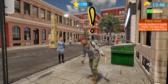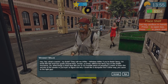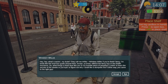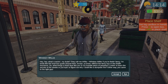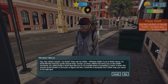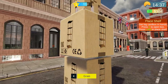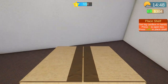A character approaches: 'Hey, what's cracking? They call me Willy — Whiskey Willy if you're feeling fancy. I'm kind of like the local tour guide around here, except without the fancy bus or the health insurance. It brings a fresh face like you to my humble piece of paradise. Looking to learn the secrets of the streets, or just trying to figure out why I smell like a dumpster fire? Either way, you came to the right guy.' Willy, don't ever change.